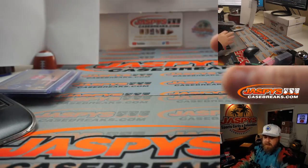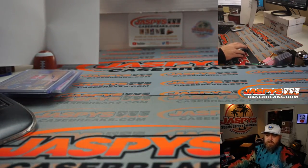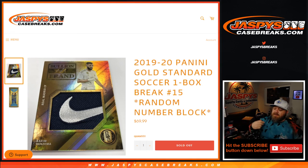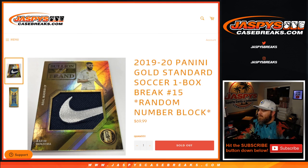That was the one box break. Very nice stuff — 2019-2020 Panini Gold Standard Soccer, One Box Break, Random Number Block, Number 15, from JaspysCaseBreaks.com. Number 16 is in the store now. I'm Sean. Thanks for hanging out. We'll see you next time.